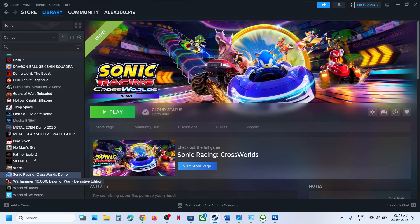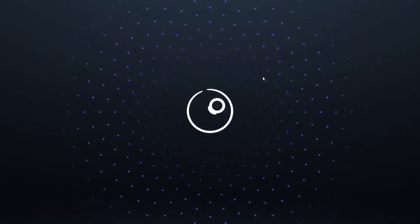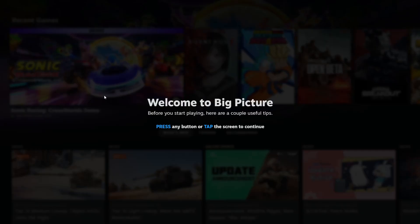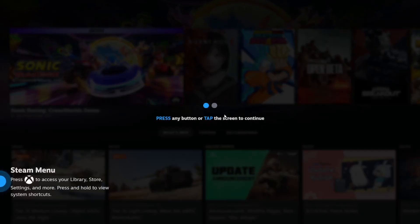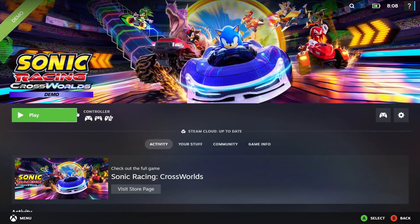If still not working, the last step is to launch Steam in Big Picture Mode. Go to Steam, click 'Enter Big Picture Mode' at the top right. Find the game in the list, click on it, and launch the game from Big Picture Mode. Try with both Steam input enabled and disabled to check which one works. One of the steps shown in this video should help you get the controller working with the game. Thank you for watching — please like and subscribe to my channel.